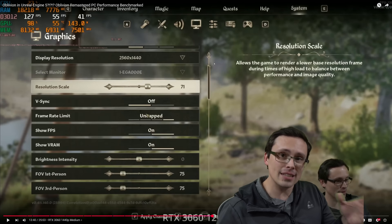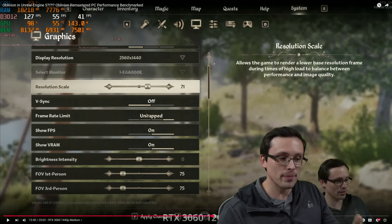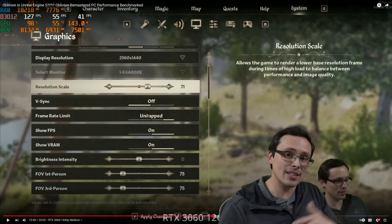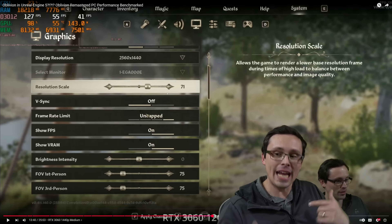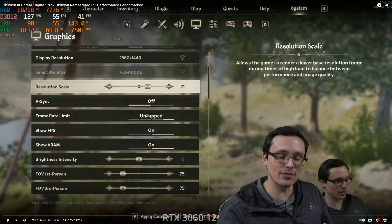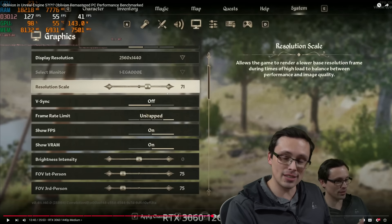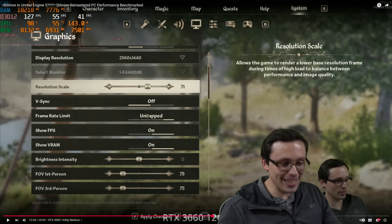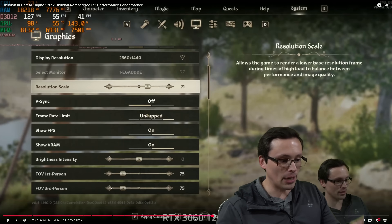So what that means is, in the previous video when I was testing out medium, low, and high settings, some of those had the resolution scaling applied unless it was happening when I had DLSS activated. If DLSS was activated, then it wasn't adjusting the resolution scaling. Hopefully that clears that up.